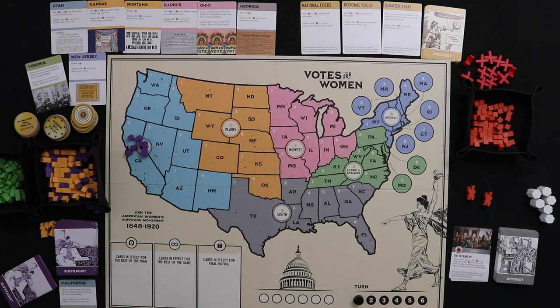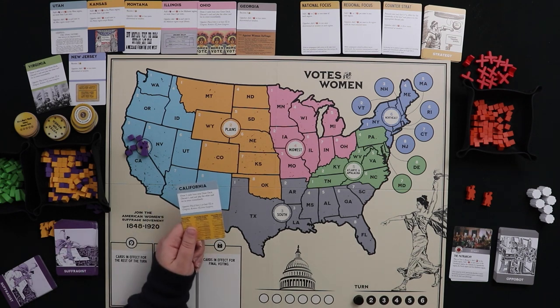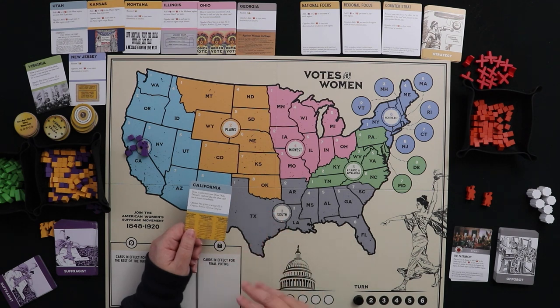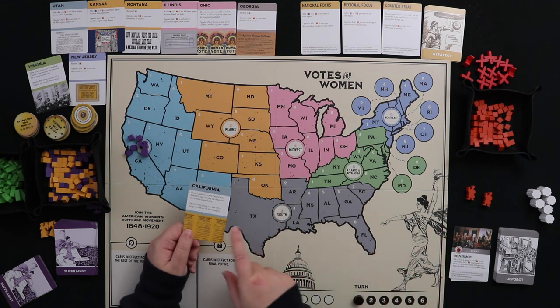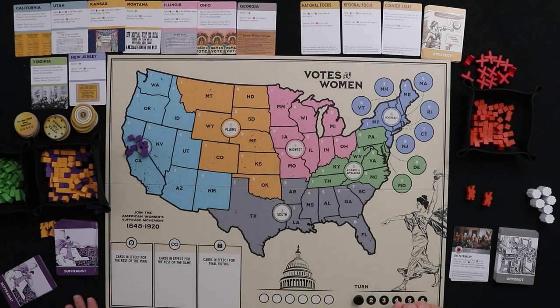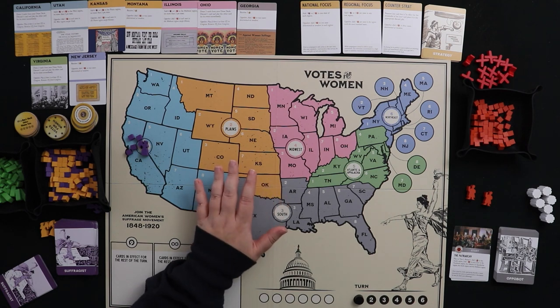Don't hoard them too long though — state and strategy cards are played during the operations phase, one per round, either before or after playing a card from your hand. You can't play more than one state card per round, and can't play both a state card and a strategy card in the same round. Parcel them out. Strategy cards work exactly the same way when acquired.